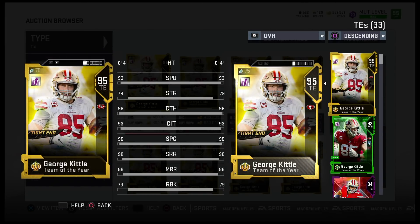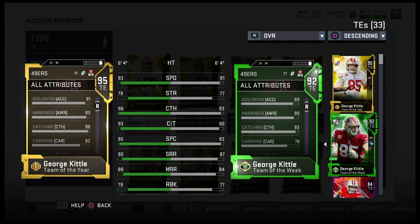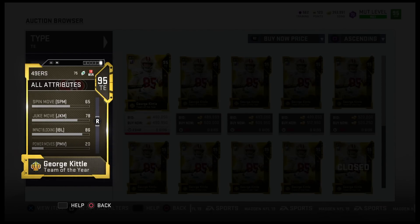He's got 93 speed but he's not elusive at all — 96 catch, 93 catching in traffic, 95 spectacular catch, 90 short, 88 mid, and 79 run block, which is decent. You put zone run on him he'll have better run block, but spin move is 65, juke move 78. We already knew that — none of his cards are elusive.